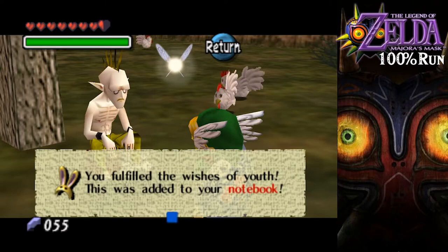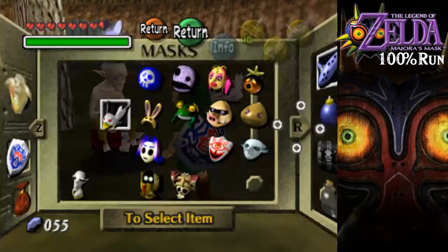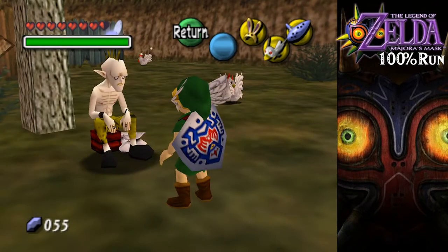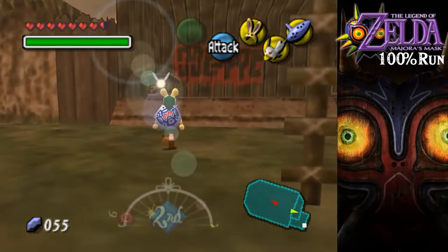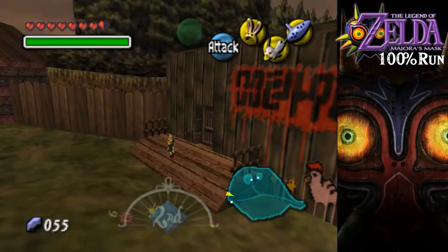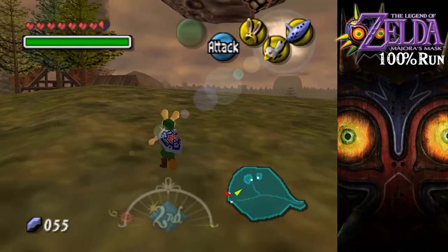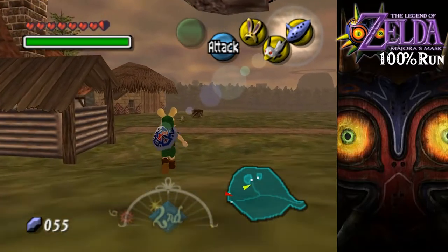We get ourselves the bunny hood. You fulfilled the wishes of the youth - this was added to your notebook. Oh my gosh, we finally get the bunny hood! I am so happy - this makes running around so much easier. We can now run! I know this is the third cycle but still - I kept forgetting to get the bunny hood in the last cycle.